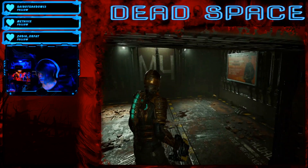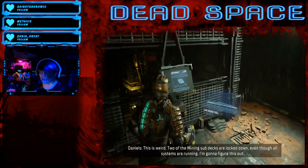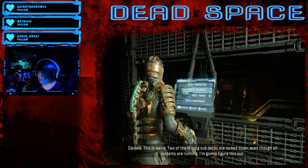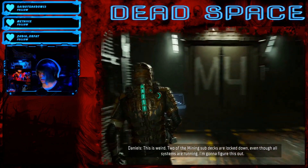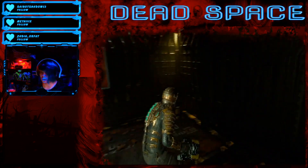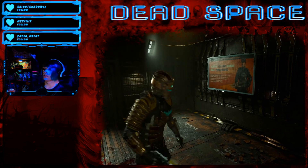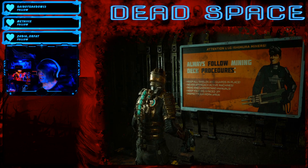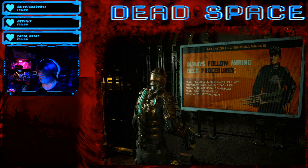Oh, this looks entirely safe. I like all the bloodstains and smears. So this is an entirely new area that we're going to — not retreaded ground, not backtracking. What does this say? 'Always follow mining deck procedures. Keep all necromorphs at an 80-foot distance at all times.'